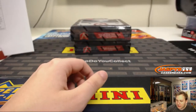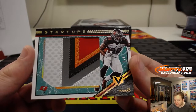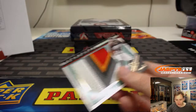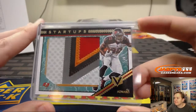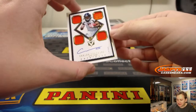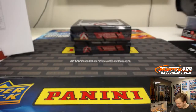Ground Control Deonta Foreman insert. Two hits out of this box: massive patch, four out of five, OJ Howard — awesome patch in there for the Tampa Bay Buccaneers, that is going out to Eric Oh. Almost fumbled it. Nice four out of five patch, OJ Howard. And last hit out of this box is numbered out of 99, Carlos Henderson Capstones for the Broncos — Anthony Pete.